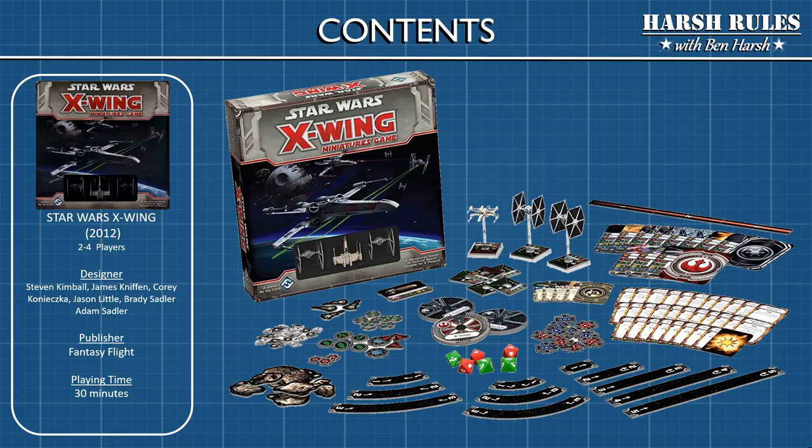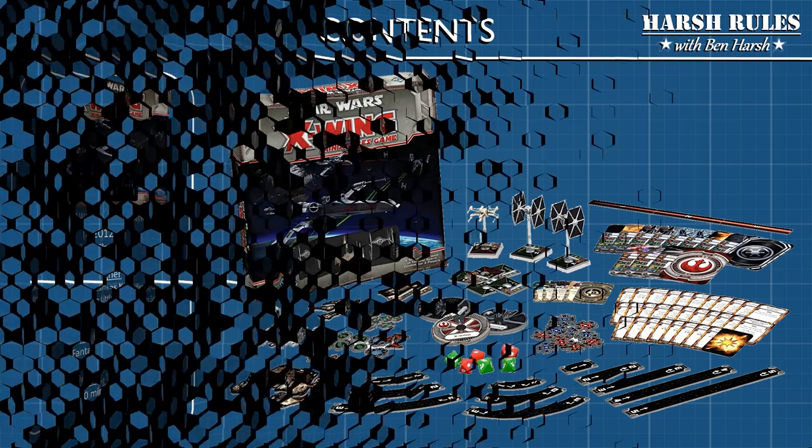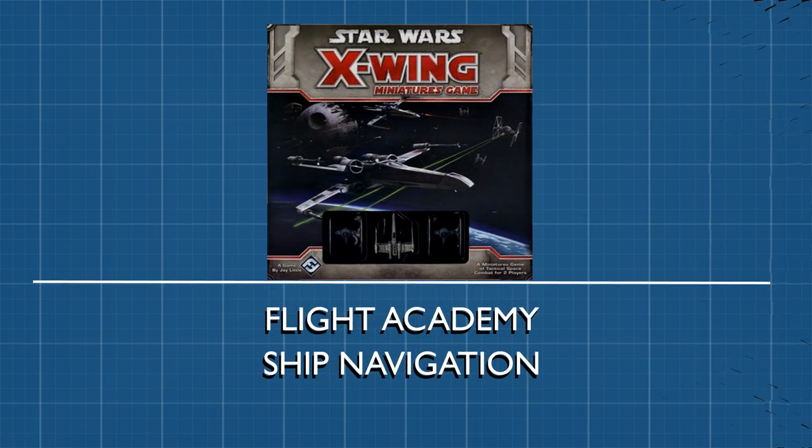The course set includes everything you need to get started. In this game you can play as the Rebel Alliance or as the Empire. Whichever side you want to play, you'll first need to learn to be a pilot. And what better place to learn to pilot starships than at the flight academy.